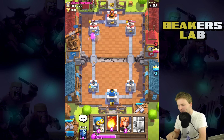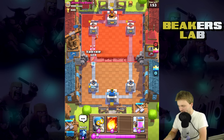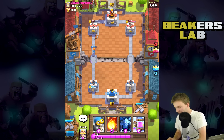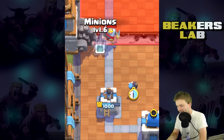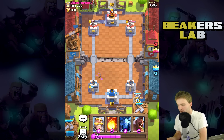I forgot to drop my pump — I never dropped my elixir pump, that was dumb. Anyway, it's too late now, we got to defend. The giant's probably gonna drop any minute now — I guess the dude didn't want to drop a giant. Okay cool, so perfect time to put the elixir collector down. That guy just used a fireball and a knight, so he pretty much doesn't have much left.